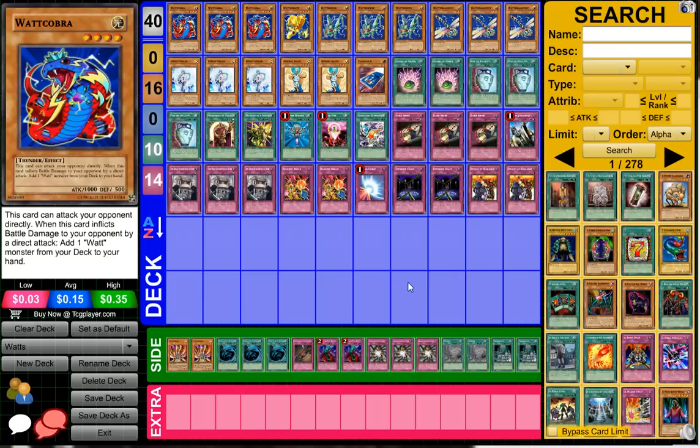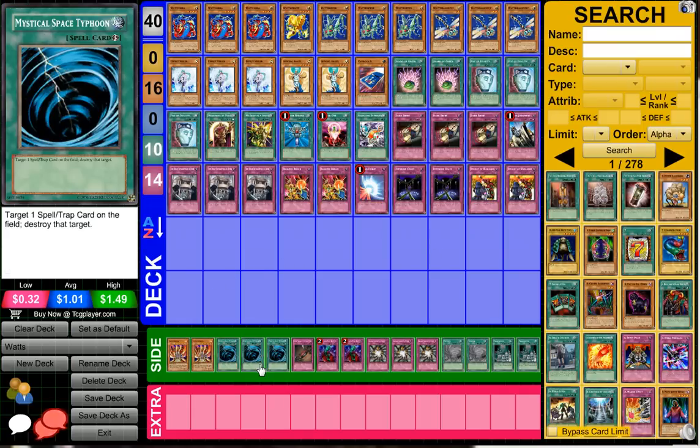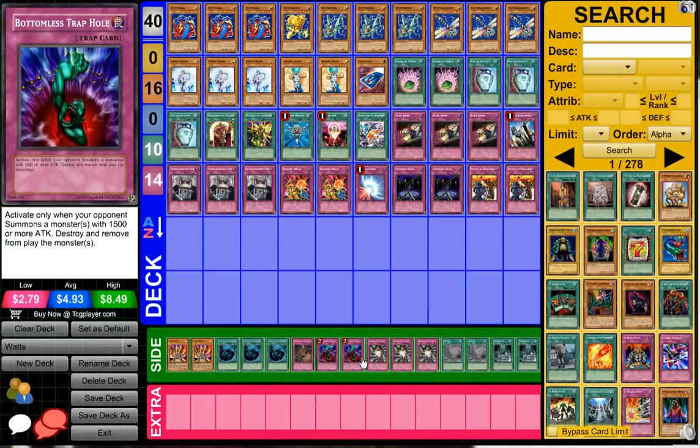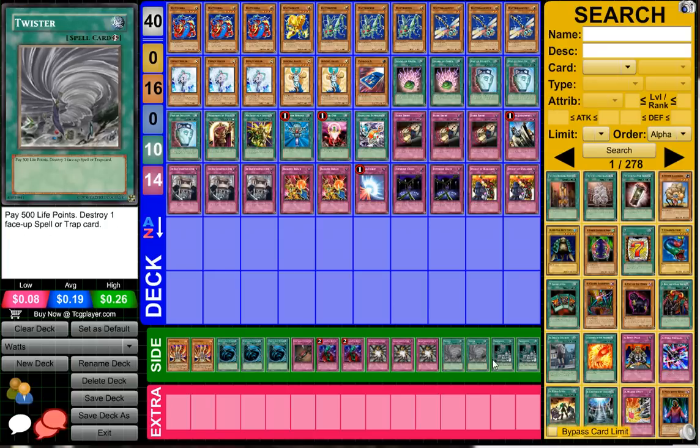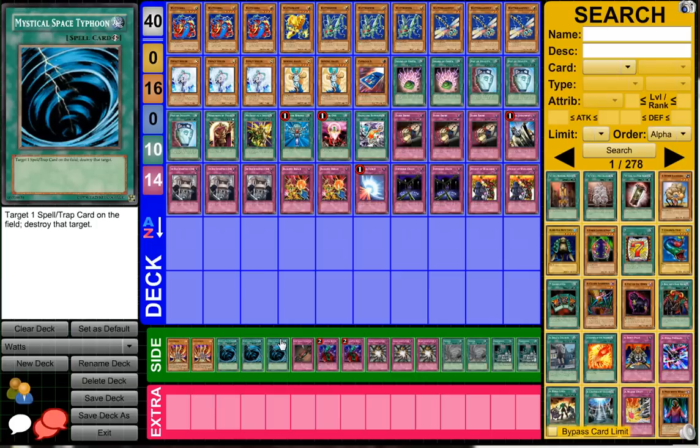I don't think Six Samurai were too popular — I don't believe any of them topped there. But yeah, it's a pretty interesting deck and I'm pretty excited that this topped because it's just something non-meta, and that's always awesome. Let's get into the side deck — he had no extra deck. He's got double Lava Golem, three MST, 7 Tools of the Bandit, two Bottomless Trap Hole, three Shadow-Imprisoning Mirror, two Twister, and two Prohibition. I think the Twisters were there because he was afraid of Royal Decree being sided against him.